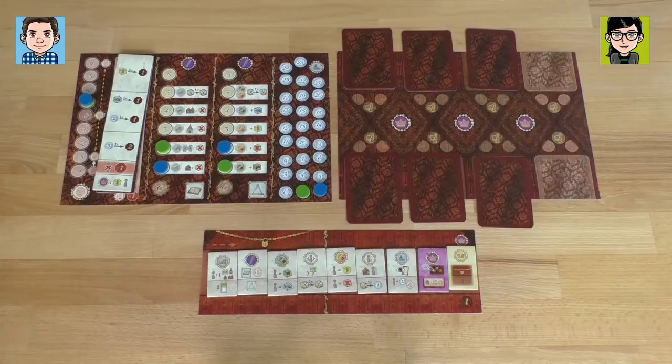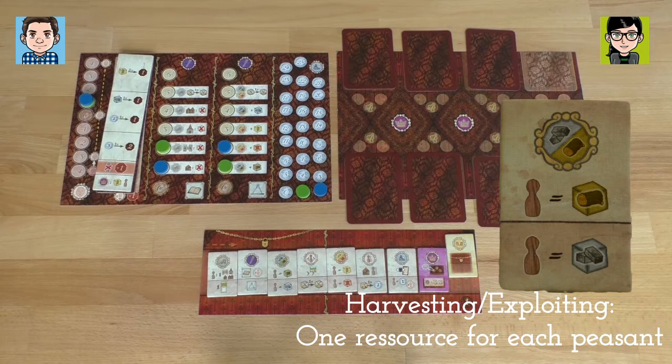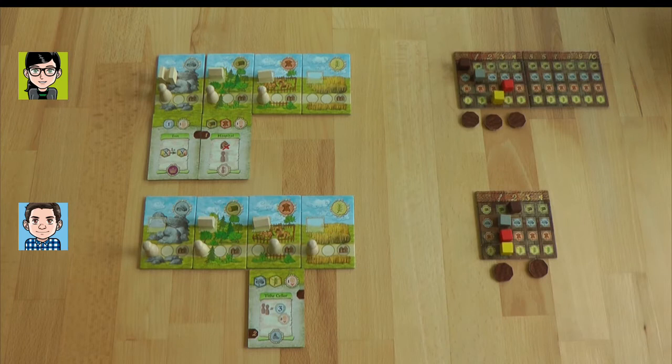I'm ending the round. I'm taking the conspiring action. With conspiring, you can choose one of the four actions behind the golden line, which are normally locked. I will take the exploiting action and take stone. So I will get a total of one stone — this is maybe not so useful — but I also got a victory point, which is the one useful thing.